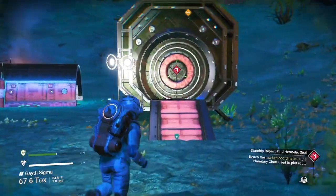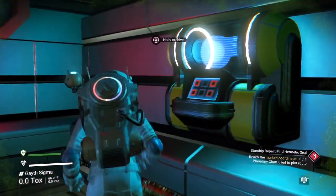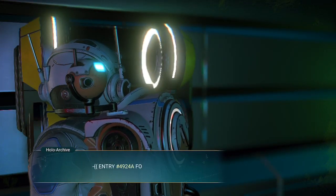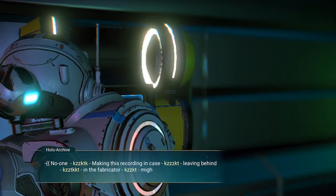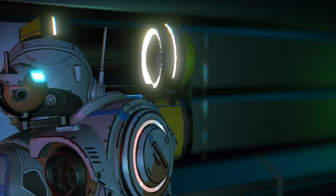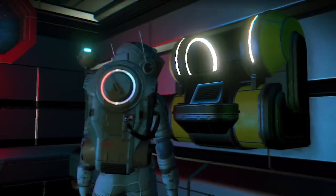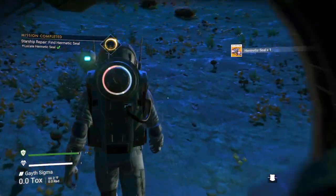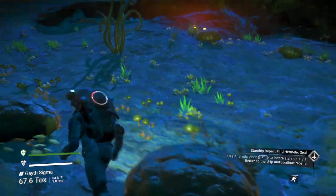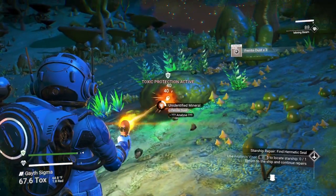Let's go get the hermetic seal. Going through the archive - going through some logs, leaving the fabricator. Recover supplies - yes, let's go! Hermetic seal acquired. Now we've gotta run all the way back over to our ship. I'm gonna grab a little bit more of this - you never know when we might need some.